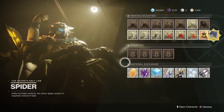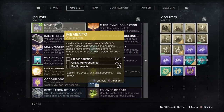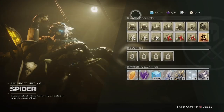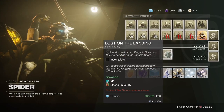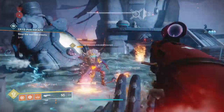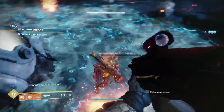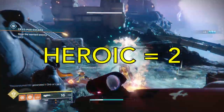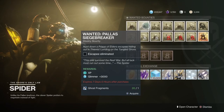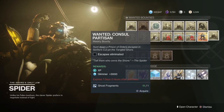In this step you have three objectives. One: complete 10 Spider bounties — doesn't matter which ones, the bottom ones are usually the easiest. Two: kill 30 yellow bar enemies — easiest way to find them is to complete objective three. Three: finish eight public events on the Shore. Heroic public events count for two. The hardest part is the 10 bounties, and the top bounties are all just killing lost sector bosses.